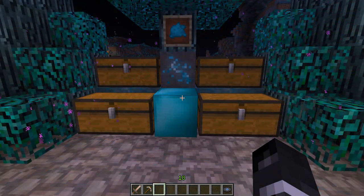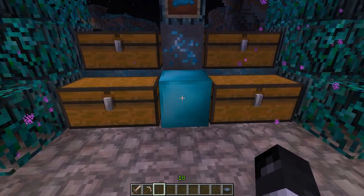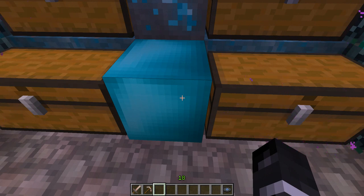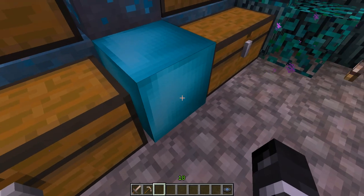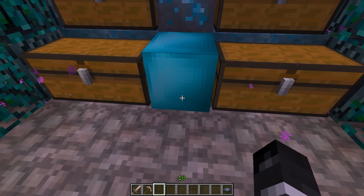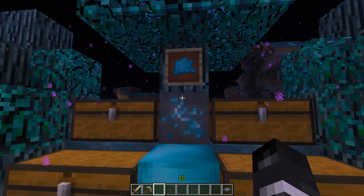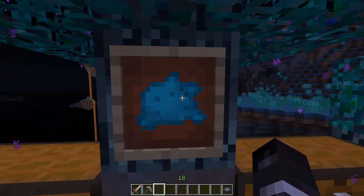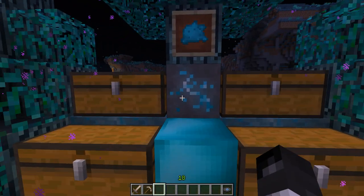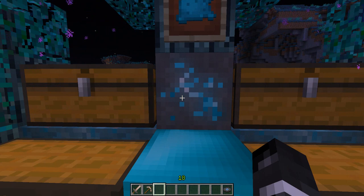The first thing I want to show you is the new blocks implemented. This block right here is called the Luxillion Block. It says: 'This is a block of solidified light. Made from the Luxe powder, it is a bright light with slight transparency.' It is made from Luxe powder. And this is Luxe powder. How you get Luxe powder is you mine this Luxe ore — not Luxillion, but Luxe ore.